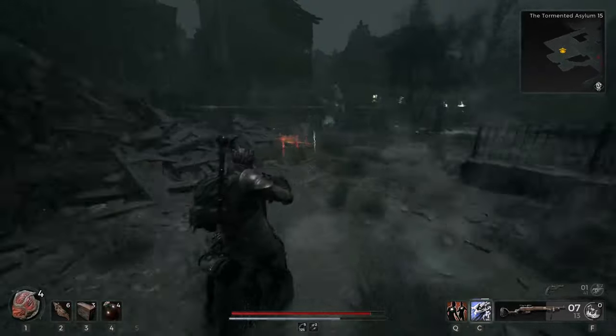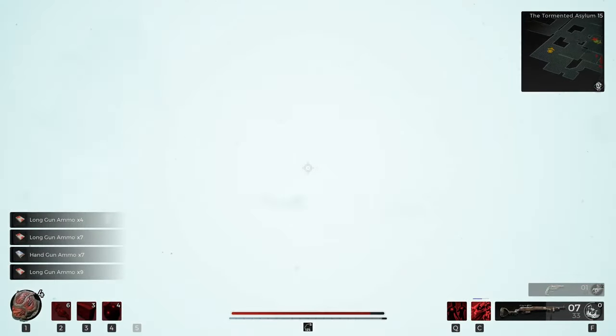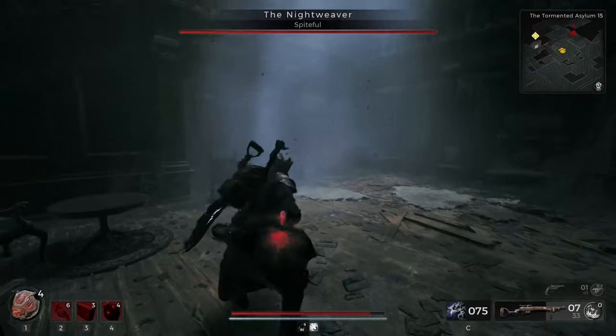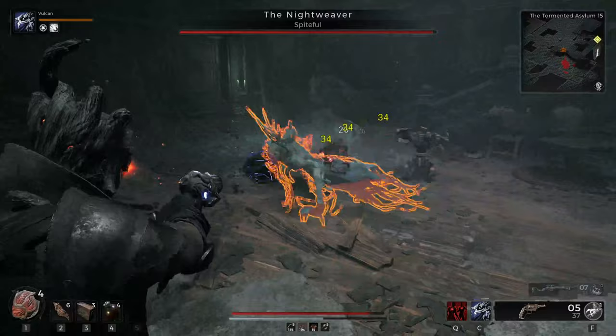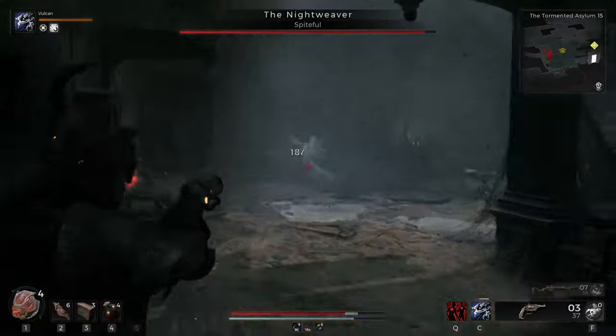Listen to the sound cues on when she does the slam attack. She'll charge through you — you dodge through her — and then dodge out on the slam attack. Once her health goes down, she's going to go into phase two. You can either run up to her or she'll grab you and you'll get teleported in. I typically stay downstairs for this one and drop the turret.